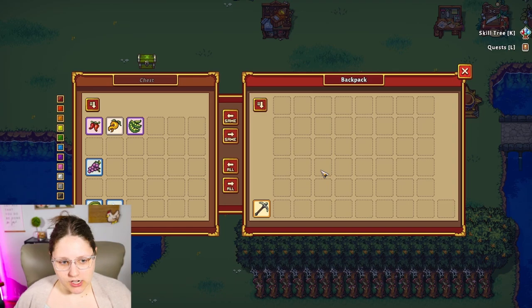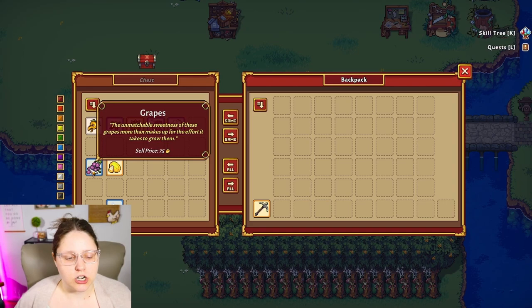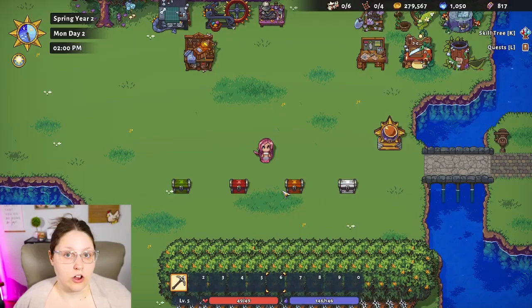Staying with the crops, let's move to mid-game. Say you've already opened Novari and Withergate, and you're like, okay, what can I add to my farming now? Grapes — that's going to be an any-season opportunity all the way across the board from spring until winter. When you get into summertime, you can add melons. And then in fall, you can add pumpkins as well.